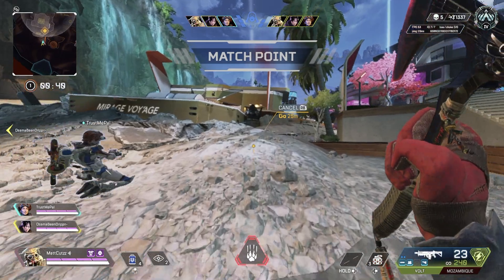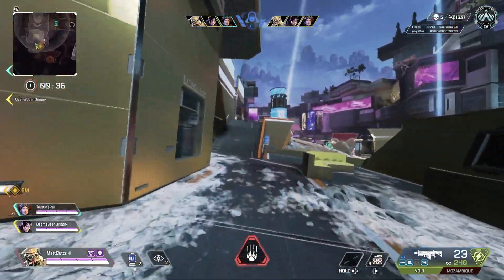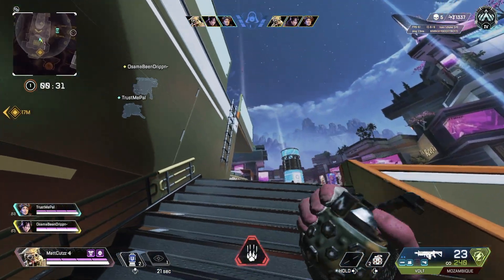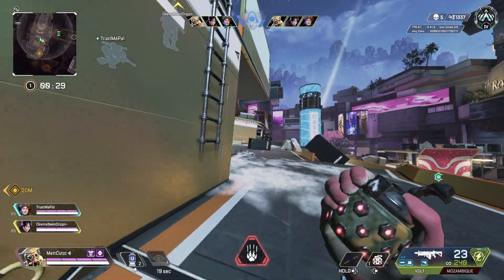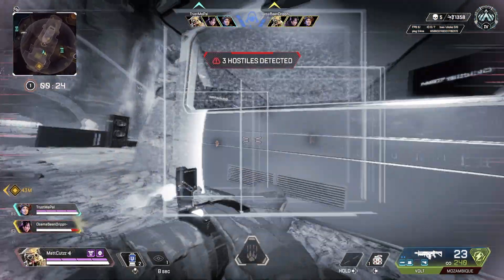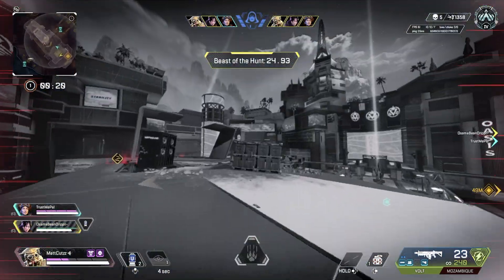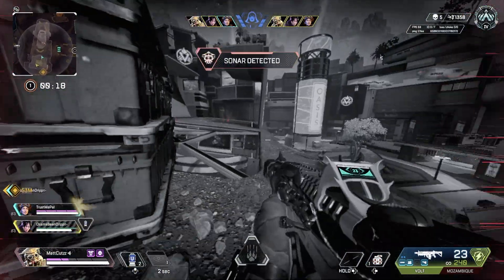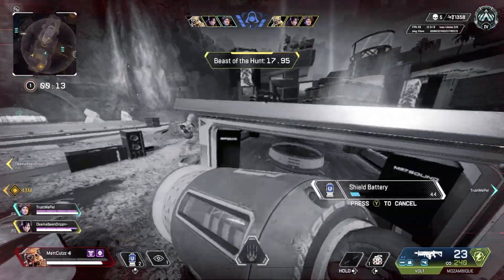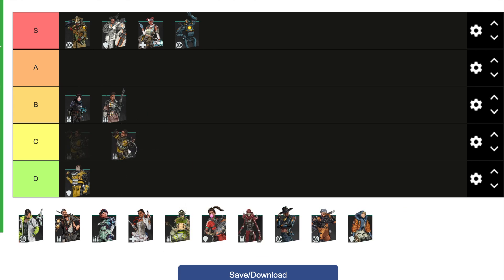Caustic I have in D tier for arenas — the worst tier. I do think he's a good legend but to be fair I don't play him. You never really see Caustics in arenas because his tactical doesn't really do much. His ultimate is his best ability but you get it every three rounds, so it's not really worth playing Caustic when you could be playing other legends. Caustic is probably one of the worst in arenas but one of the best in battle royale.